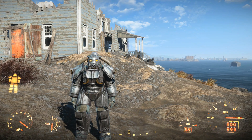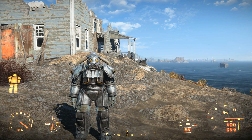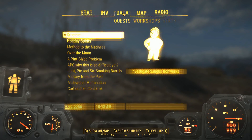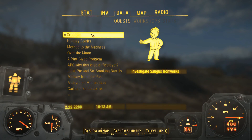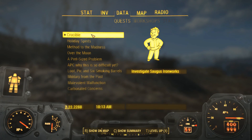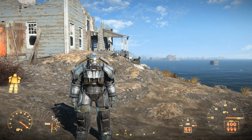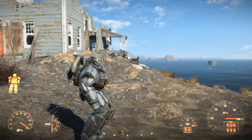G'day, this is Captain Oob, and some more Creation Club crap has dropped for Fallout 4, so I'm going to investigate it. What we have on the table today is a quest called Crucible, and if you're familiar with this, it's actually the Heavy Incinerator. Do you remember that thing from Fallout 3? That's why I've grabbed my Enclave X03 power armor to go along with it.